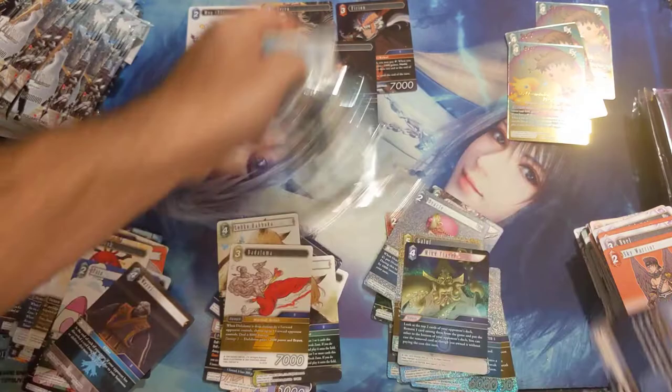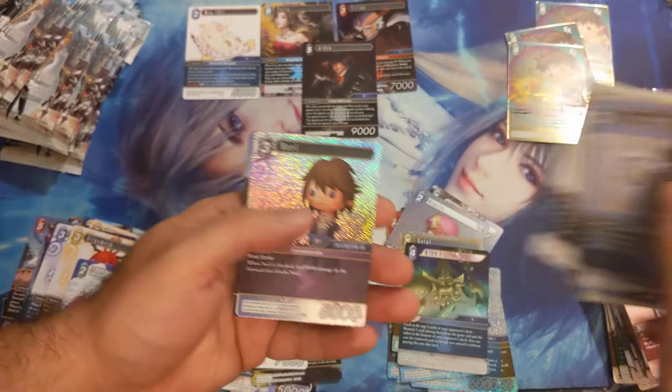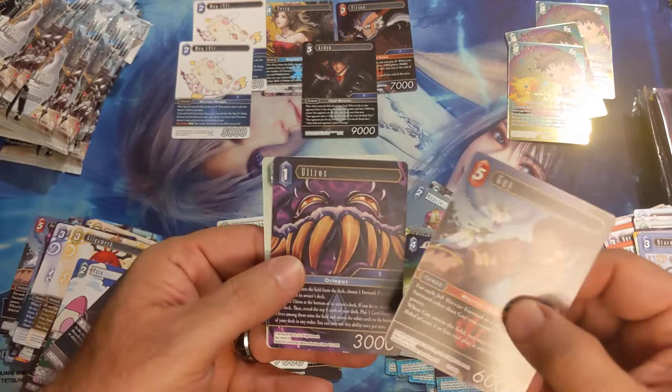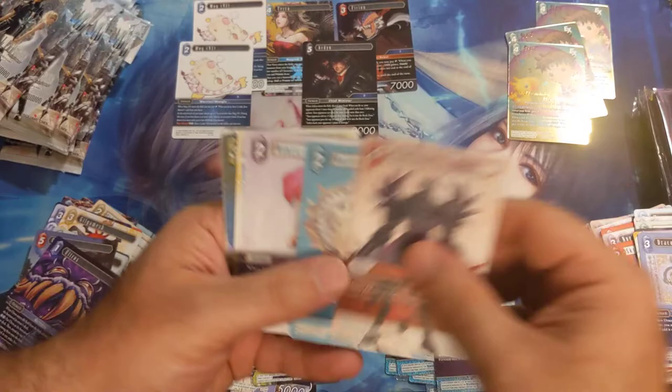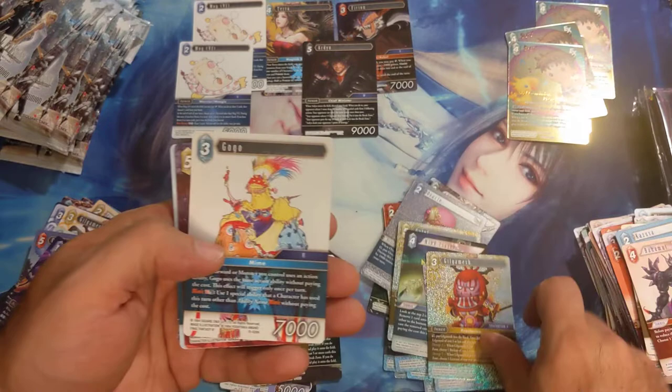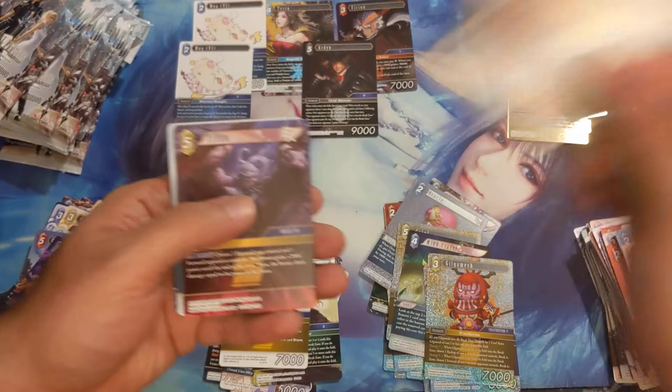Let's pick up the pace — I've been here for like 10 minutes and we only got through one kit. Noel full common, another Mug, another legend — Guy! Ultros, love that card, Leon. The thing about Ultros is that you can just recycle him every time he hits the break zone. Gilgamesh our foil, Gogo our hero. With Gogo you can use special abilities from characters and you don't have to pay the cost — you just pay another Gogo, Dolom, and use that ability.